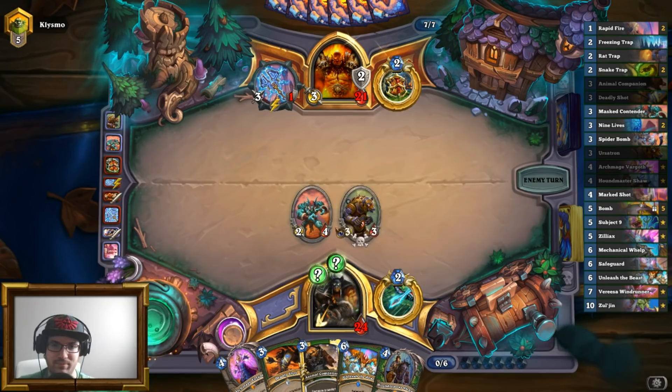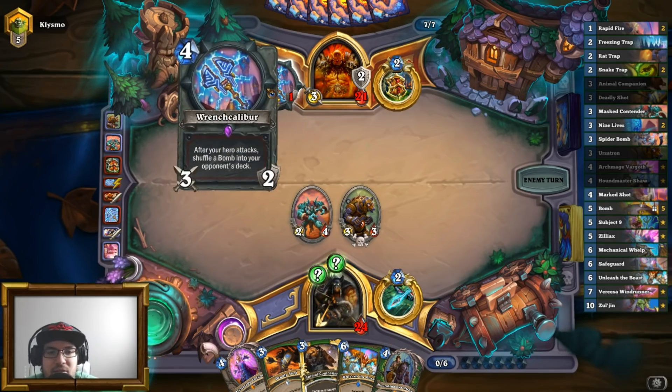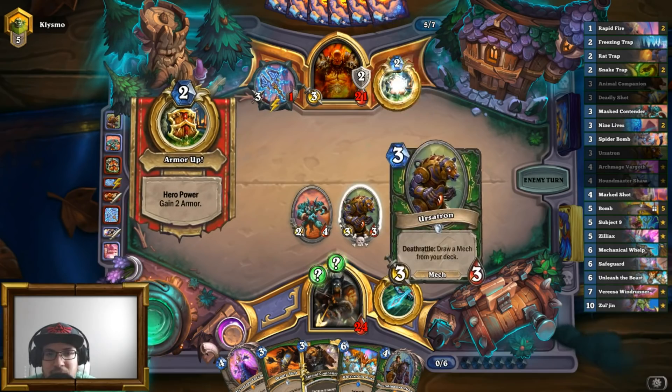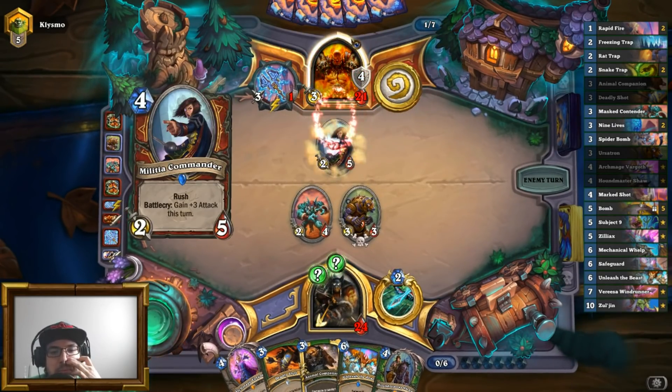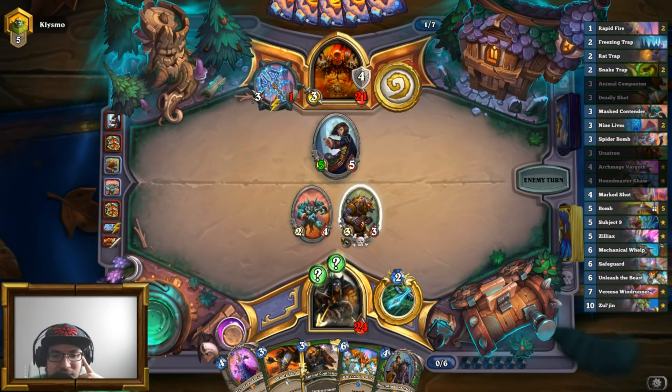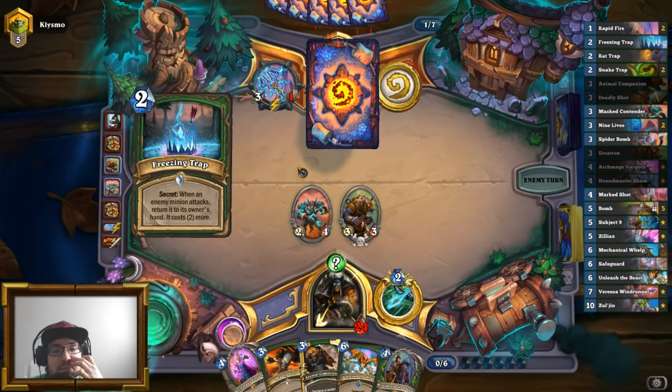Come on, Warrior. You've got a wrench, you smack my bear, and then you put down something on the board, right? Apparently that is not how we do it, but I have Freezing Trap — that goes back to his hand. He wasted a turn. I'm pretty happy about that.